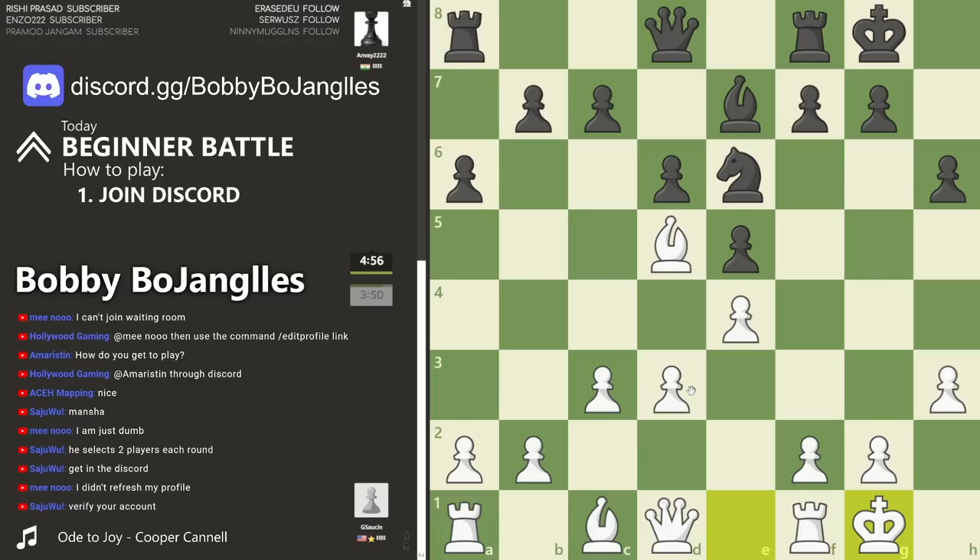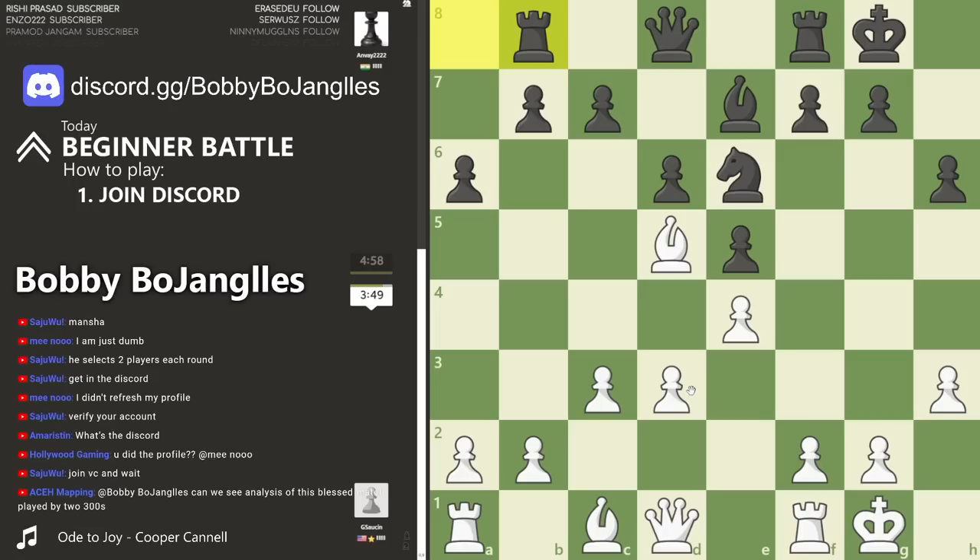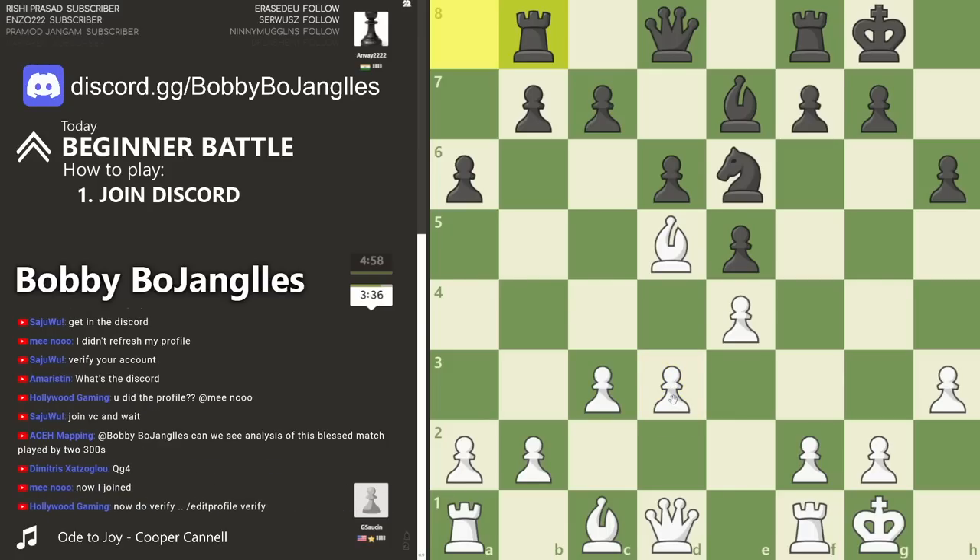We see a castle on move 14 - not a bad move there. Get the king to safety. We're probably going to need to see some more development from white. We'll see how they decide to go about it though, there are a few options here.